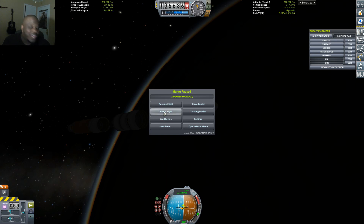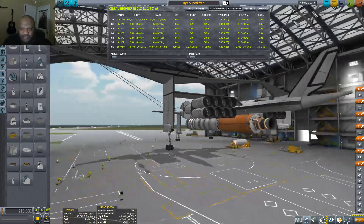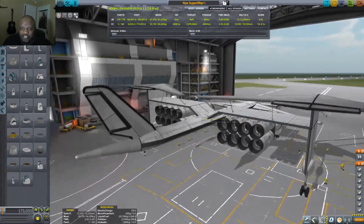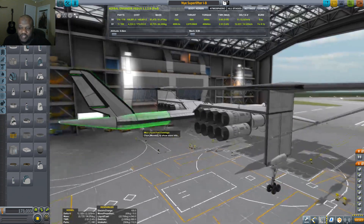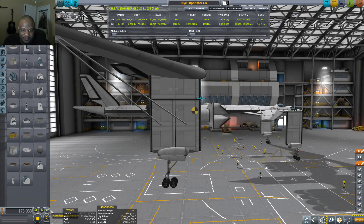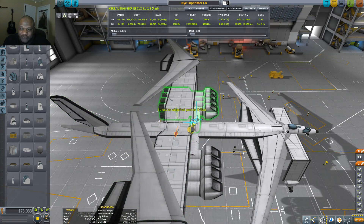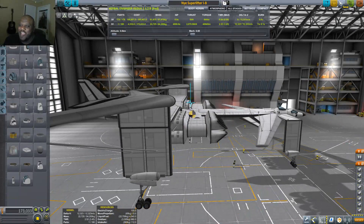Let's go back and take a look at the craft. This is the Nye Superlifter, and it is very much a ridiculously sized craft. I'm going to take off that terrible rocket I built to go underneath there and call this the baseline — the Model B, without all the rockets connected. It can handle quite a bit of load. It is a very huge plane and it's a bit off-balanced, but I can slide all that back and it's still okay.